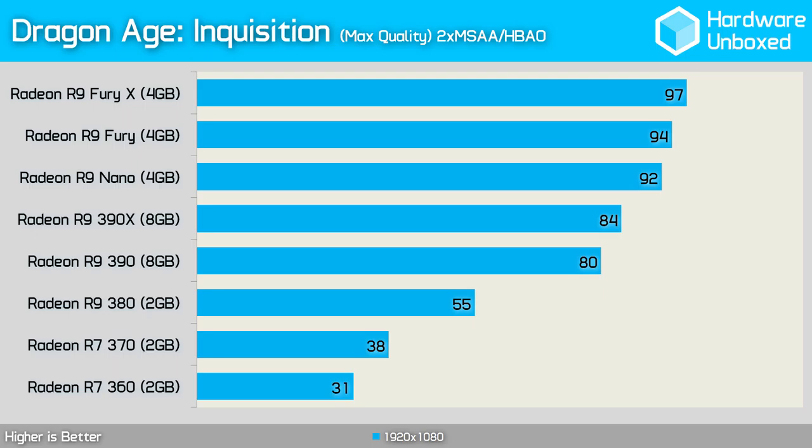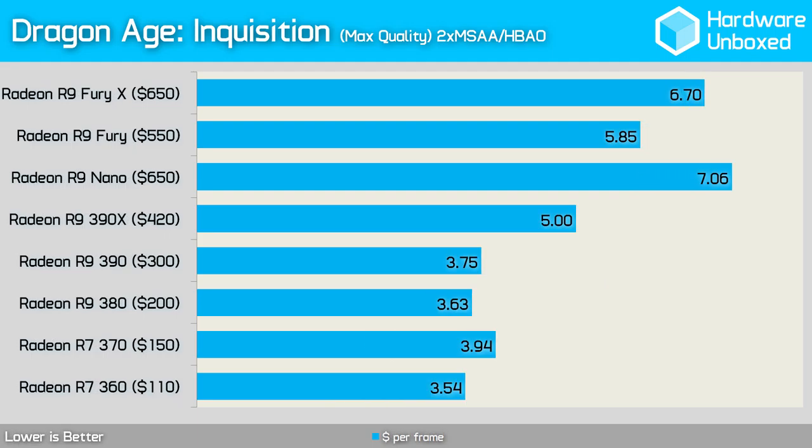Dragon Age Inquisition played surprisingly well on the R7 360 — disabling anti-aliasing would probably be enough for smooth gameplay as it managed 31 fps with 2x MSAA enabled. The R7 370 was slightly faster at 38 fps while the R9 380 was considerably faster at 55 fps. Moving to the R9 390 brought another huge jump to 80 fps, while the 390X averaged just 84 fps. The Nano hit 92 fps, the Fury 94 fps, and the Fury X provided the best performance at 97 frames per second. The price per frame in Dragon Age Inquisition was quite similar to what we saw in Battlefield 4.